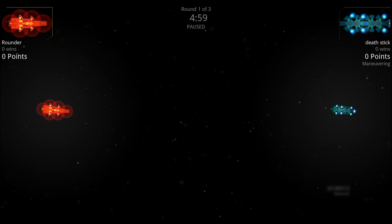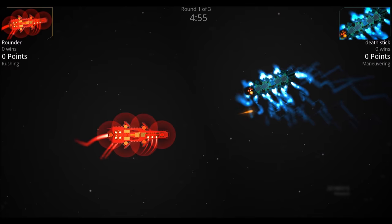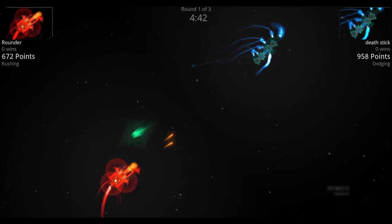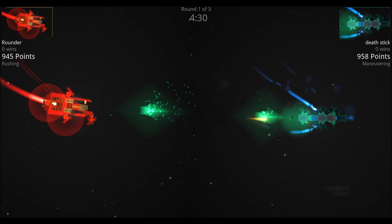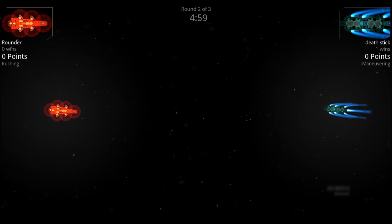The final round: Rounder versus Death Stick. One commentator backs the Rounder's strong performance; the other backs the Death Stick for its speed and four heavy cannons. In round one, the Rounder's initial shot misses two out of three. The Death Stick pounds away at the front, chopping off half the Rounder. The Rounder's shields come back online but the Death Stick tries to run away. With limited thrusters, the Rounder can't catch it, and the Death Stick pounds away to win round one.